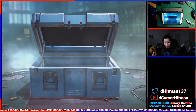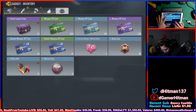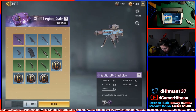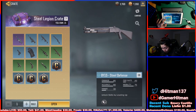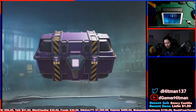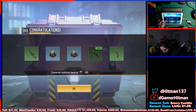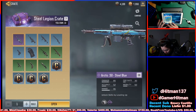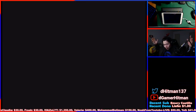We're gonna go ahead and open these crates real quick — we have seven of them. Maybe we'll pull, maybe we won't — who knows. Mostly COD points, but we got the ASM skin, so that's nice. For the Steel Legion, you can get the Arctic skin and the Type 25. I'd be excited to get the BY15. We're gonna do five at a time. We got another Arctic, but it's not the right Arctic.